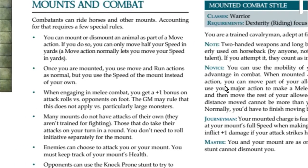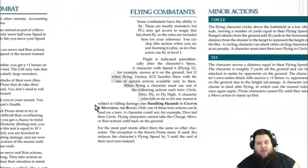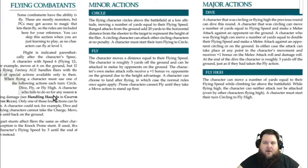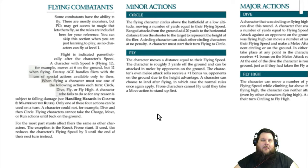That covers mounted combat. Now we move on to flying combat, which can be a little more confusing, but we'll go over it carefully. Flying combatants include characters on a flying drake, a griffin, using a ring of flying, a potion of flying, or similar magic. These are mostly monsters, but PCs can gain access to flying mounts or magic as well.